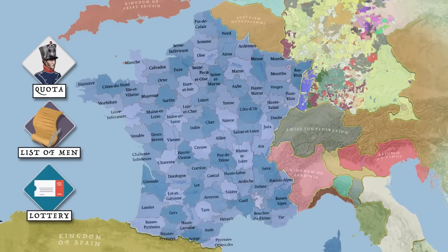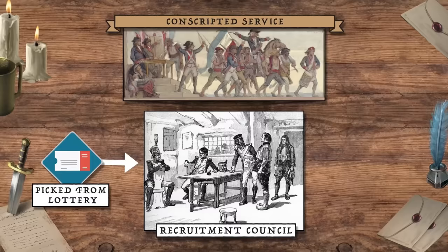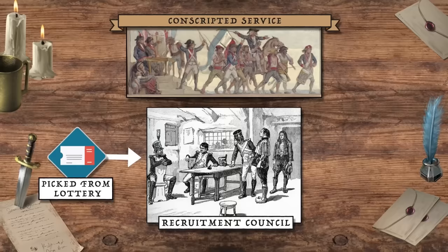Each cantonal authority would consult its list of eligible men and select conscripts by lottery. Each man would have a number randomly drawn, ranging from one to the total number of eligible candidates; those whose number fell at or below the required quota were selected. They would then face a recruitment council headed by the department prefect, alongside the senior military officer of the department, a major from the Ministry of War, and an advisory captain from a regiment slated to receive the new draft.